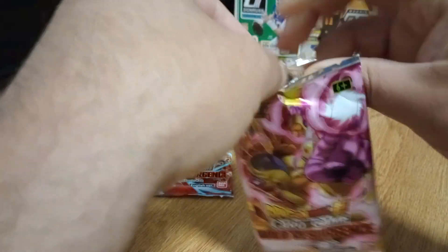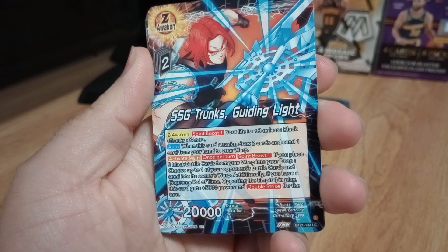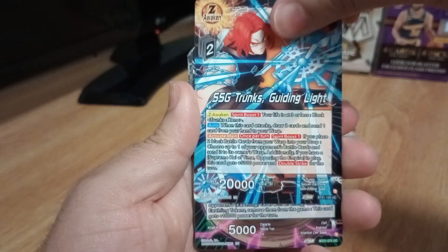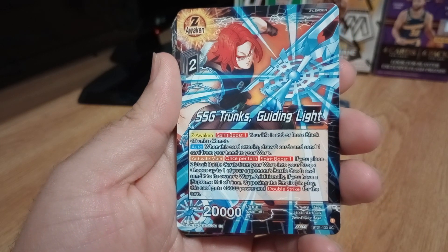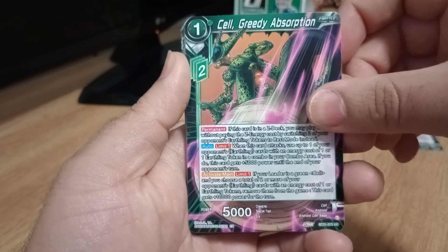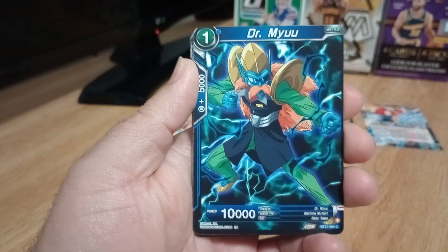Let us open the second one. Let's go with the Frieza pack. Ooh, I like this one. Super Saiyan Trunks, Awakened — Guiding Light. Super Saiyan God, look at that hair. This one is from the Dark Empire Saga. Z Leader. Cell — he's absorbing someone right there, Greedy Absorption. Super Saiyan Blue Vegeta on the uncommon — Unseizing Progress. My man keeps going and going, he never gives up.